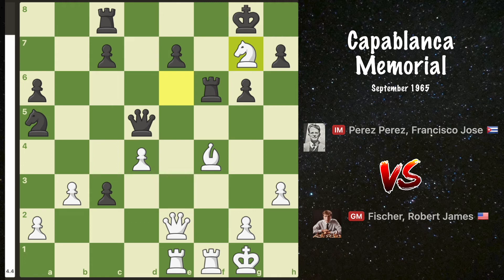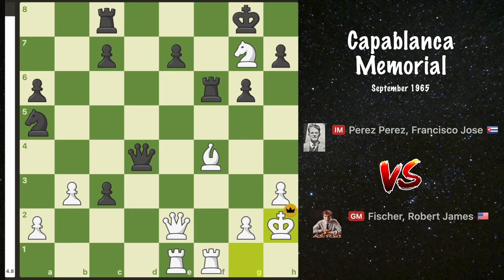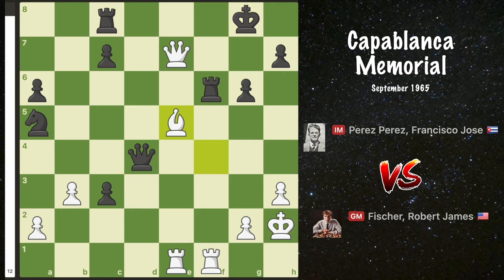Fischer finishes the game with knight takes g7, and Pérez throws in queen takes d4. White dodges check and black resigns. Capturing the knight is a death wish, leading to mate or massive material loss.